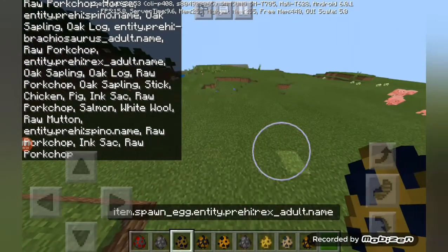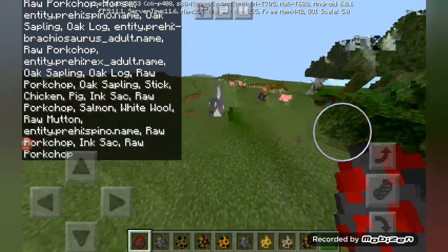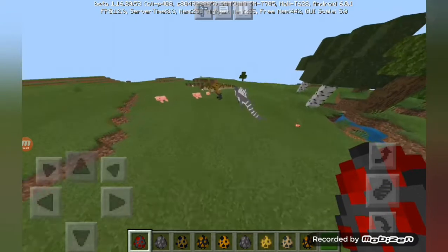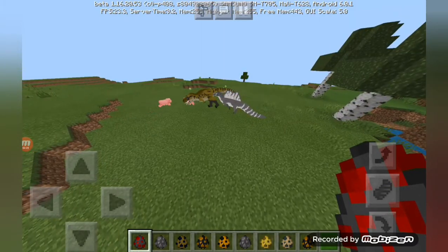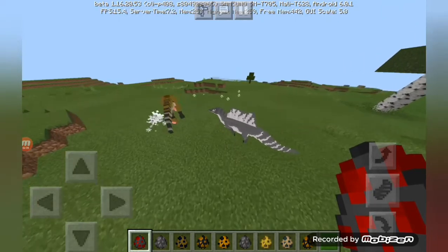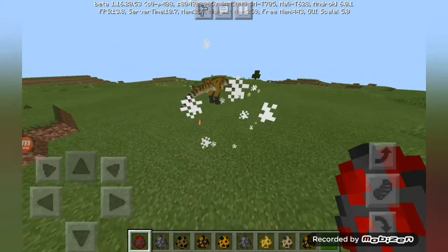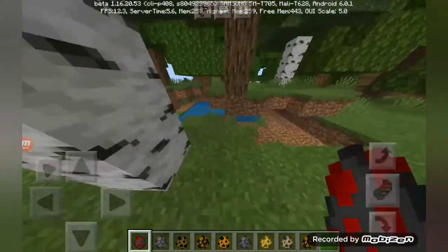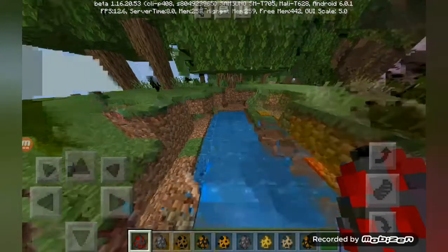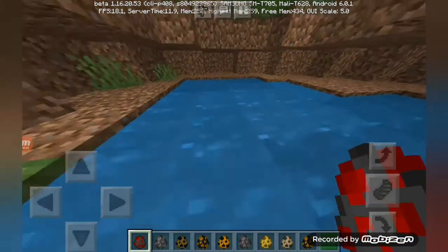We have a T-Rex — I'm going to spawn it. And then I'm going to spawn a Spinosaurus. It's going to be attacked by many things, because Spinosaurus runs away. And it will attack, starts to attack as much as it can. It runs really fast. It gets more haunted down in Minecraft. It's like the local boss — a Spinosaurus. It starts to swim in the water.